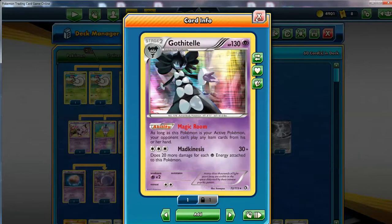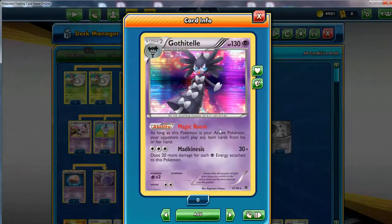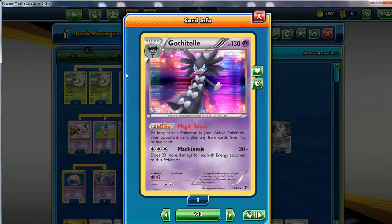I've got the Gothitelle right here from Legendary Treasures. The original version is from Emerging Powers right here - I don't own this one. But this is basically what you wanted to do with this deck - the basic combo.